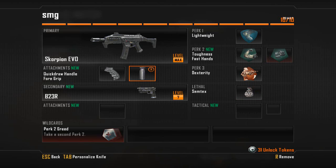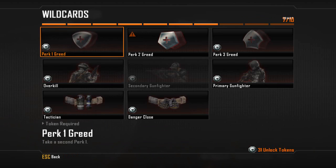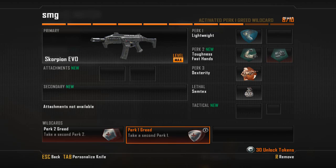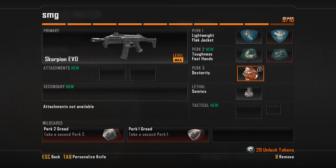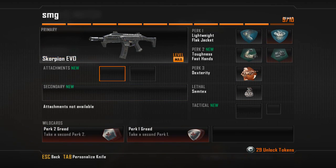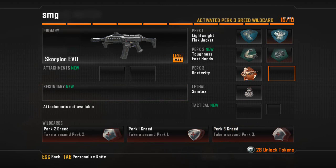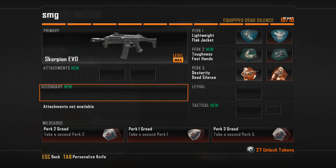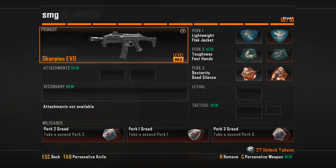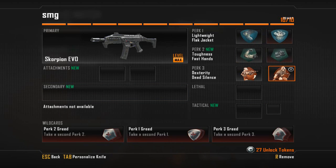But I can mix it up however I want. I can say, right, I don't want any attachments and I don't want a sidearm either. What I want instead is a second perk — I'm going to unlock Flak, I want to take less damage. I can add in another perk 3 — I'm going to add in Dead Silence — and I'm going to get rid of my Semtex. So the setup we've got now is a pretty crazy one: I've just got my main weapon, no attachments, no secondary, no lethals, no tacticals. But what I've got instead is two perks on every slot.